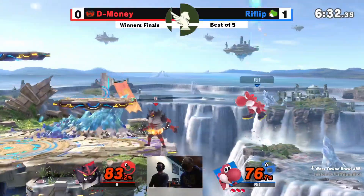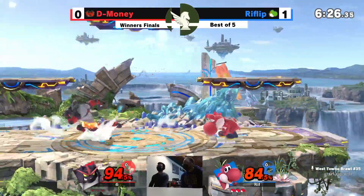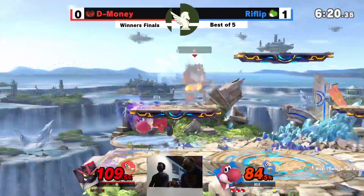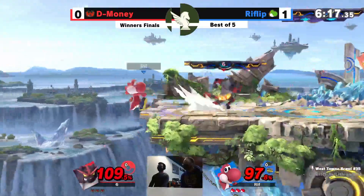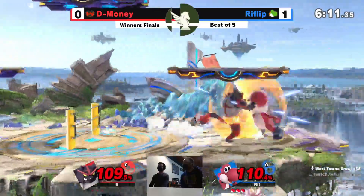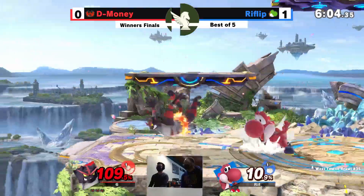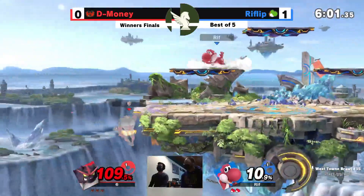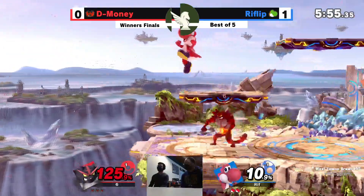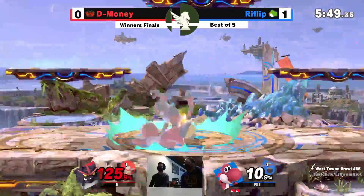Big whips gonna get some nice damage down. Rift Flip now on edge, trying to get up attack, trying to get back in. D-Money doing what he does — finds the long-distance whip, gets that stock. D-Money up now. You know how these leads spiral out of control. If D-Money is able to take another huge chunk out of Rift Flip's stock, that'd be enormous.